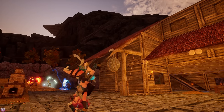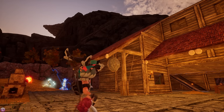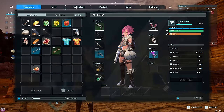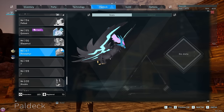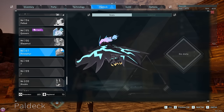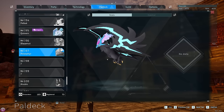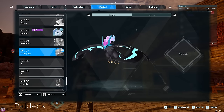Welcome back to some more Palworld! The sun is setting, which is a perfect opportunity for us to head out and find a brand new PAL. This guy, apparently we've seen somewhere on our travels, looks like a dark fire type flyer, which is obviously going to work for us perfectly. It looks sick.